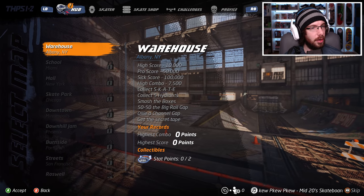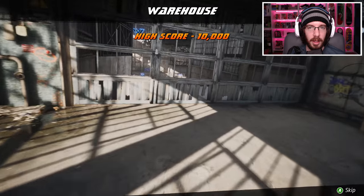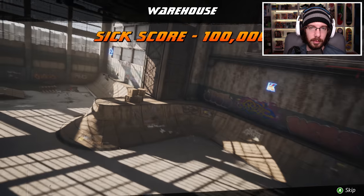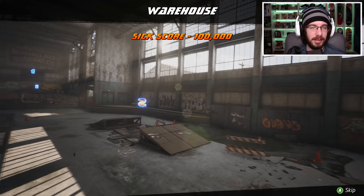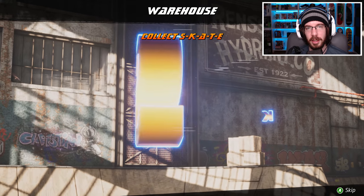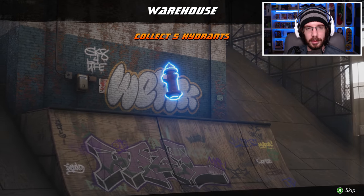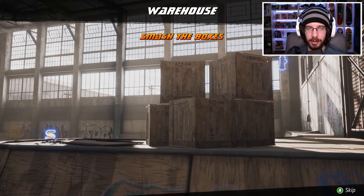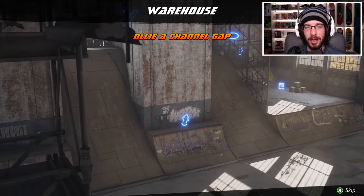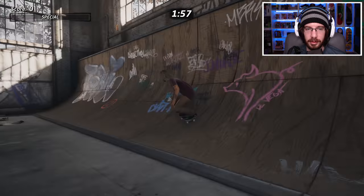Alright, the Warehouse — and we also got some maps that we gotta unlock too. Let's find the high score: 10,000, pro score 50,000, sick score 100,000. I'm gonna try to get that right off the bat. High combo 7,500, collect SKATE. Are these the same challenges from the original game? It seems like smash the boxes was a thing. I bet all these challenges are from the original games.